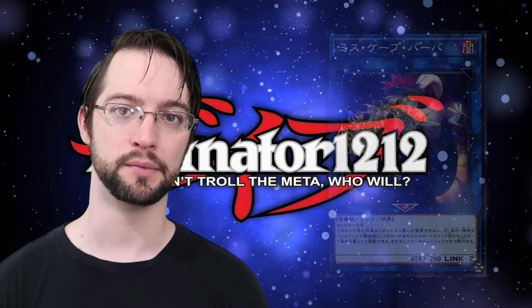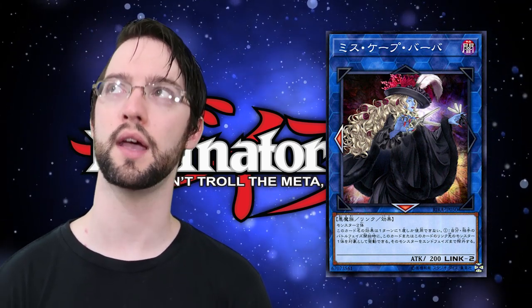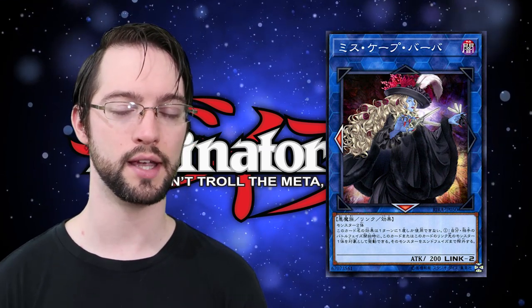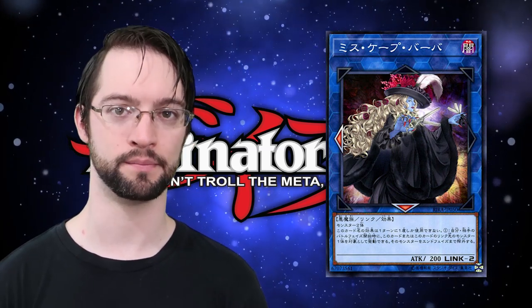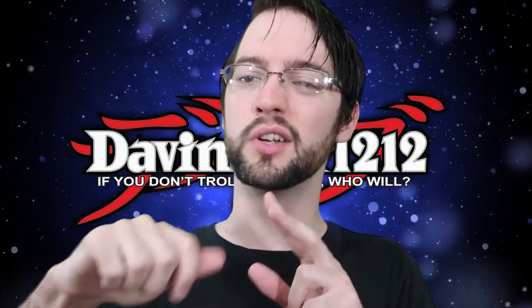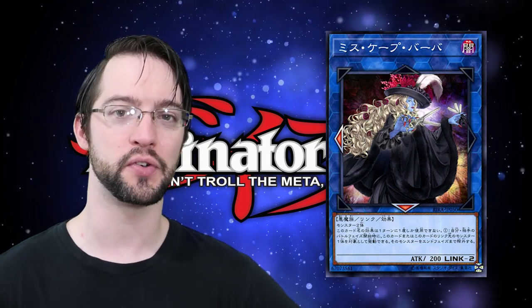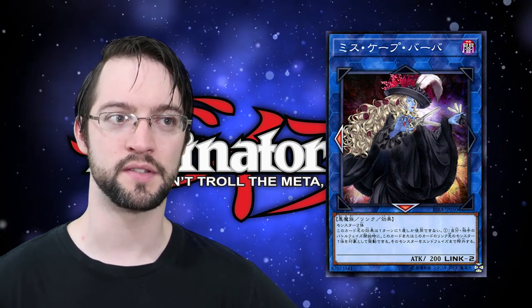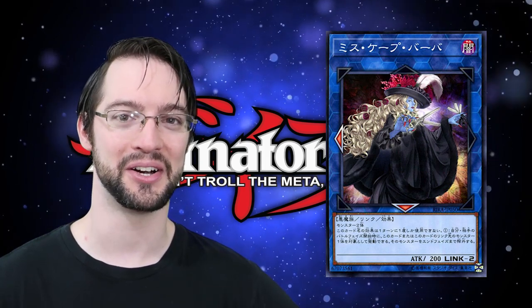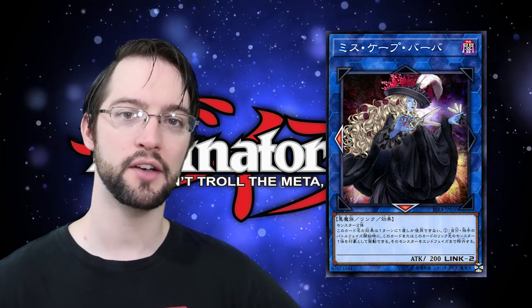Number nine is Baba Barber. She's a barber — you can tell because she has scissors and straight razors. And her hair looks fantastic. She's a witch I guess, because she's a dark fiend. She's like Baba Yaga. You think her barber chair has like chicken feet? This link-two is made of two monsters. That's it. I think this might be one of the single most generic extra deck monsters we have in the game. Two monsters. That's it. With a left and down arrow.